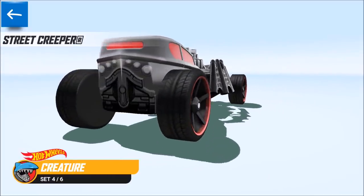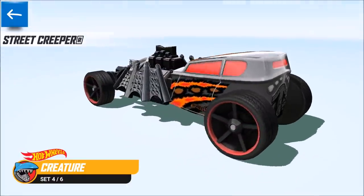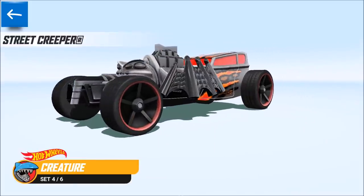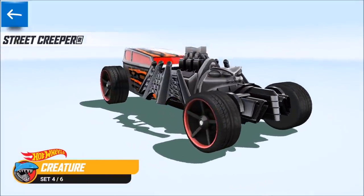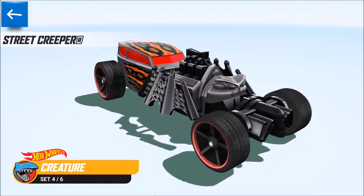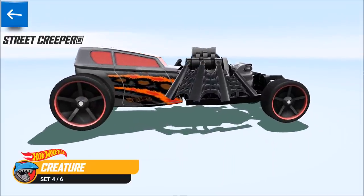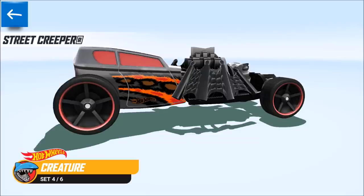The second last car is the Street Creeper, and the design is beautiful — look at that! Those look like wings and machine guns from the top, and there we see the eyes. It's definitely a creepy car, like a flying spider. Very interesting, but I'm not the biggest fan of this one.